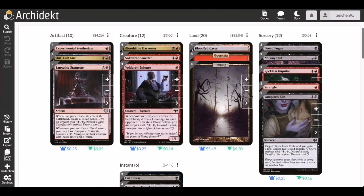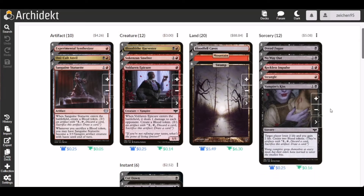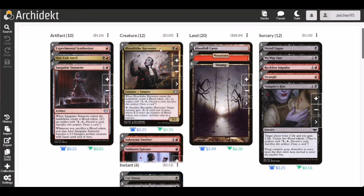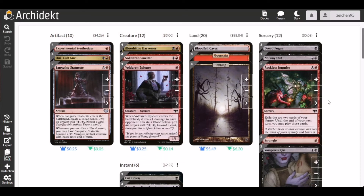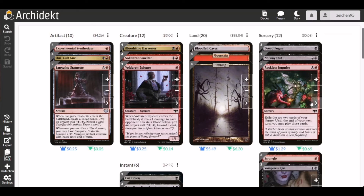We also have two copies of Reckoner's Bargain, which lets you exile two cards and cast them at the end of your next turn. You may play those exiled cards, including cheap one and two drops, on your next turn. Basically you're drawing two extra cards off the top of your library with the option to play them next turn.